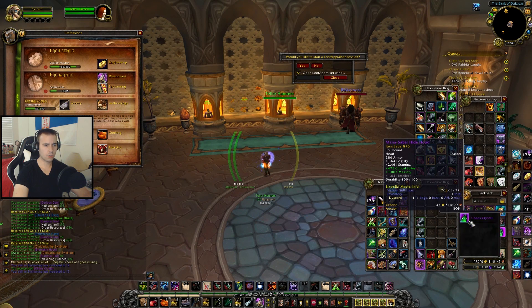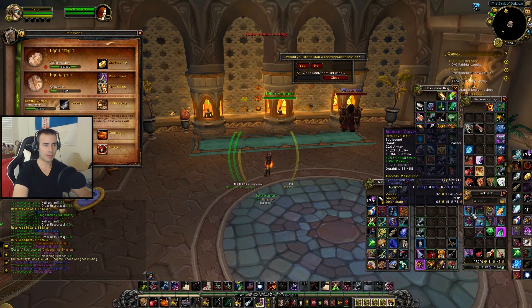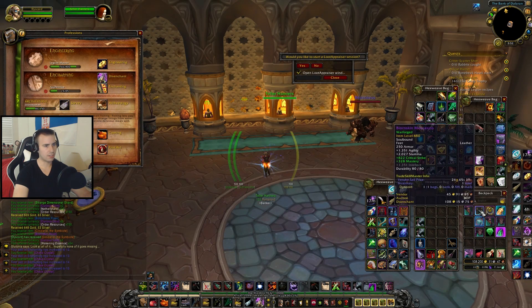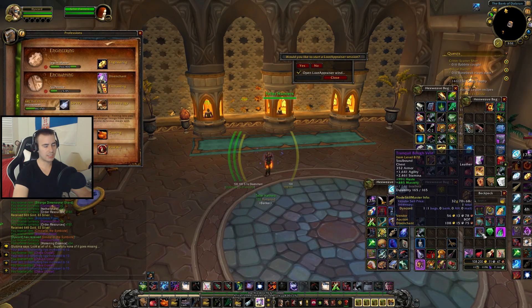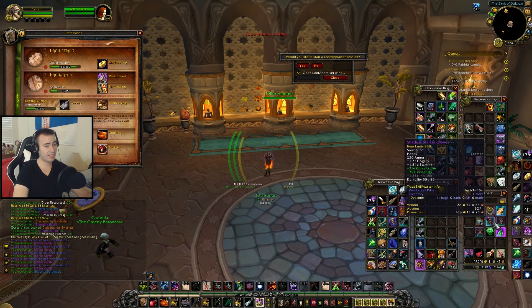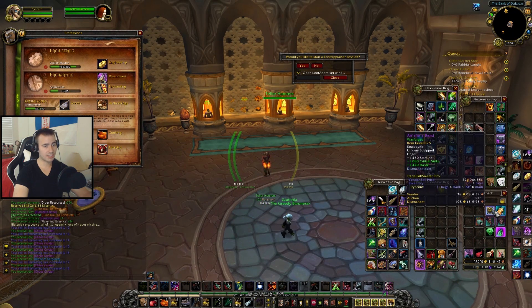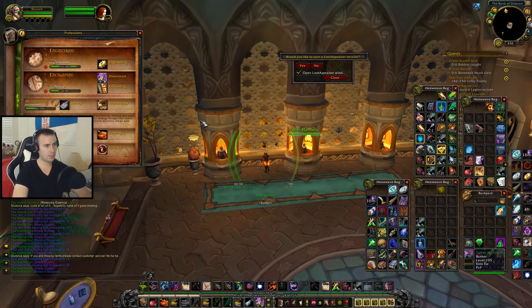So one Legendary. The older loot boxes are giving us more epics and items for our followers, and the newer ones are giving us nothing. It seems that things you got in 7.3.5 will not give you a lot of epics. You'll get your Order Hall resources, not your epics. Okay, let's do the final 10 on this toon.